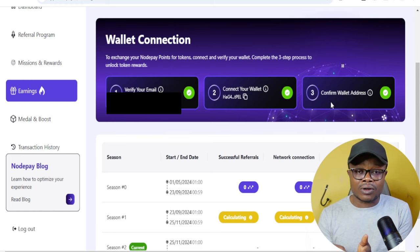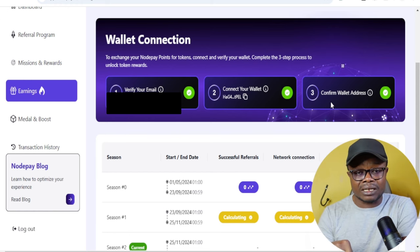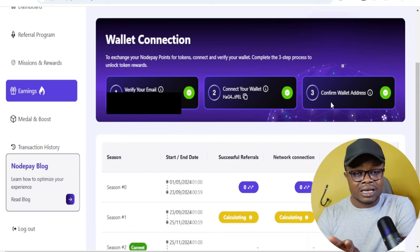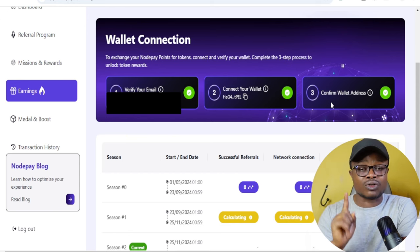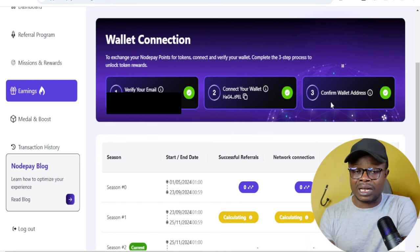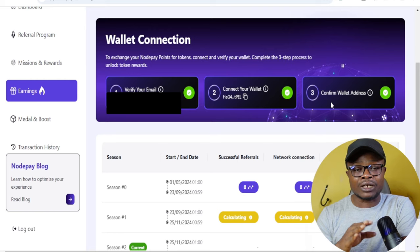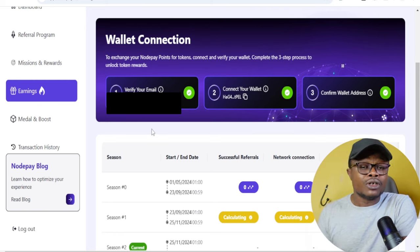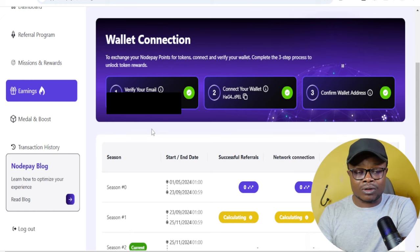Make sure that the Solflare or Phantom wallet extension has been added already. You can use the Solflare extension or the web option. I will leave a link in the video description — I did a video about how to set up the Solflare wallet when covering Grass, and it shows how to connect it. If you have set it up correctly you should be able to connect it to Notepay successfully. Once connected, you can switch back to the mobile app version.